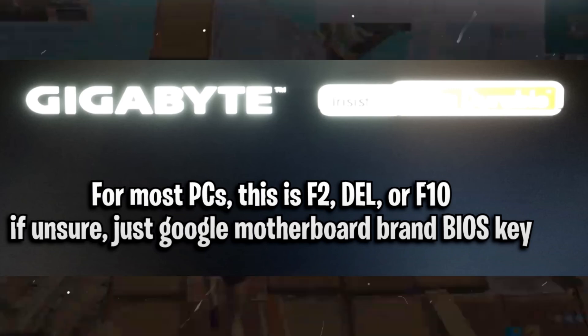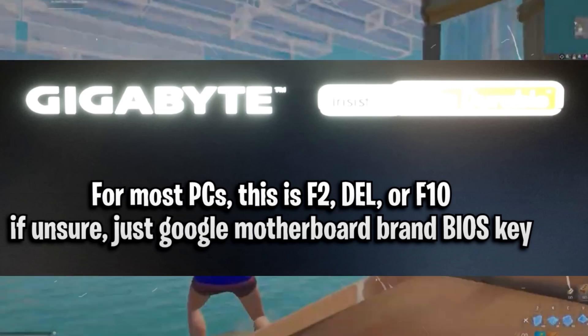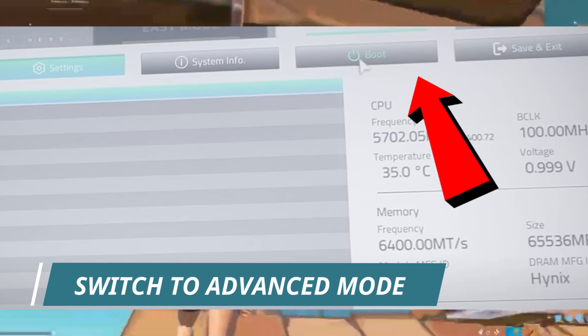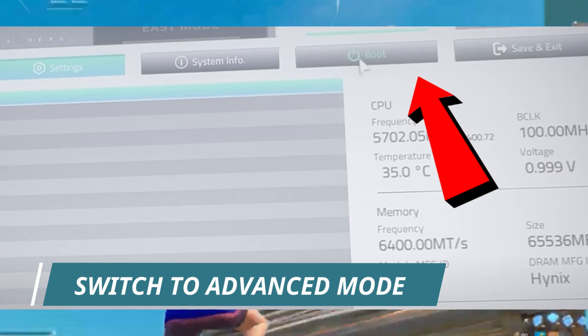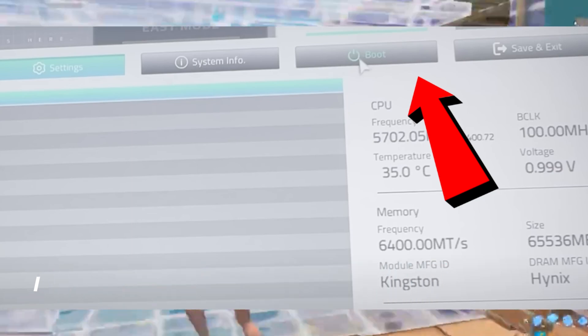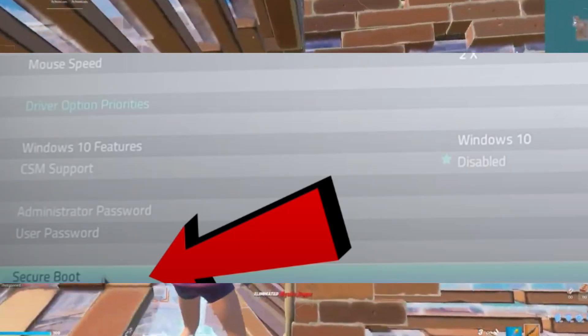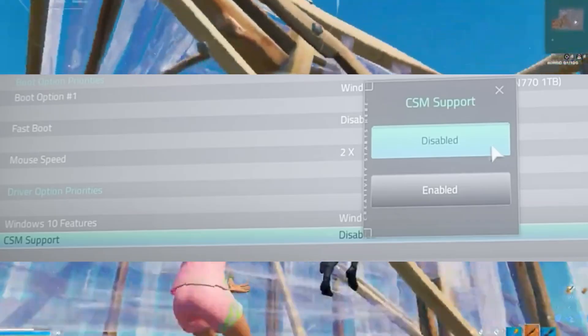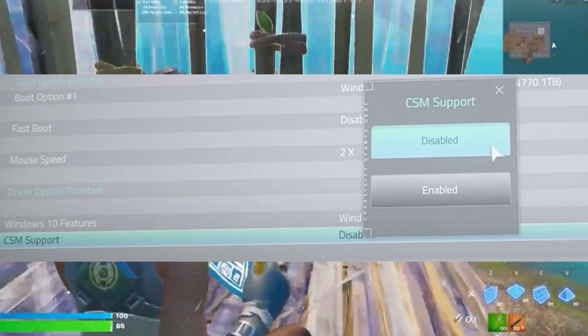Tap that key repeatedly to access the BIOS. Once inside, you may be in Easy Mode — switch to Advanced Mode. Look for a Boot or Security tab. For my motherboard, the Secure Boot settings were under the Boot tab. Scroll down and you will find the Secure Boot option. To enable it, I had to disable CSM support first.